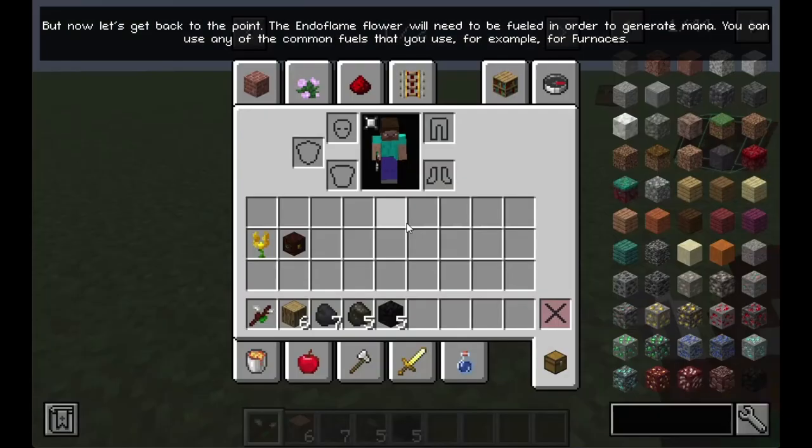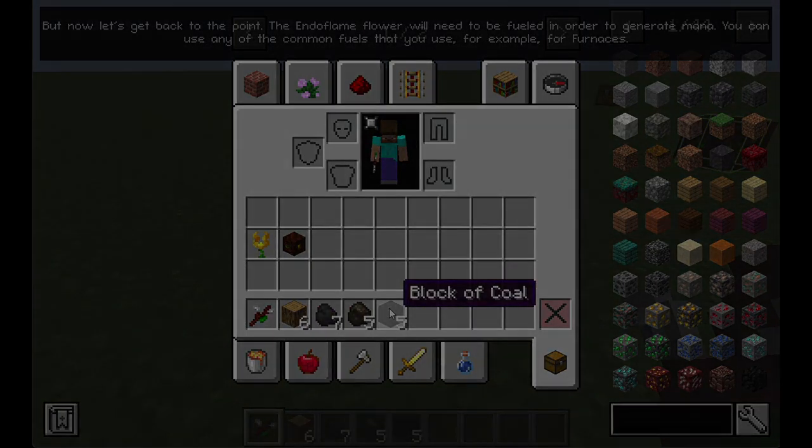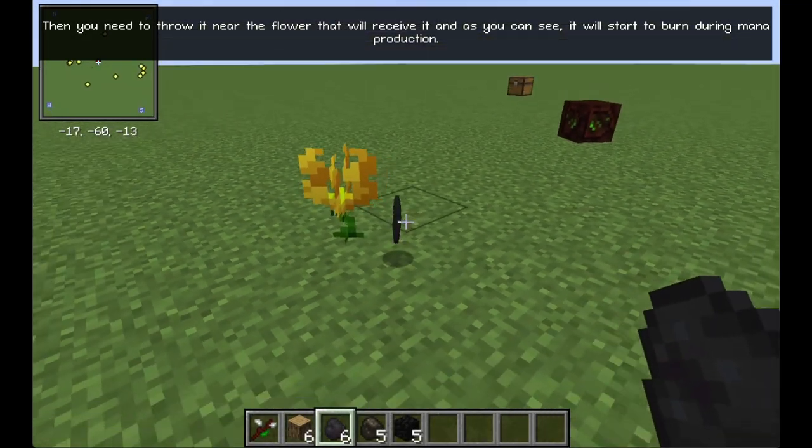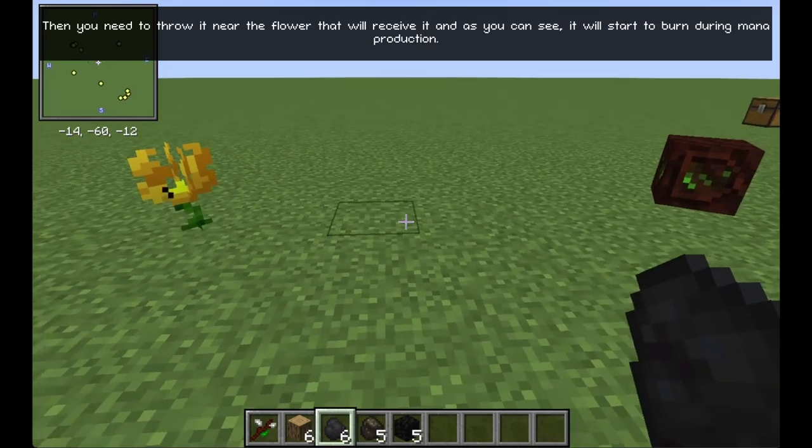The End of Flame flower will need to be fueled in order to generate mana. You can use any of the common fuels that you use, for example, for Furnaces. Then you need to throw it near the flower, which will receive it, and as you can see, it will start to burn during mana production.